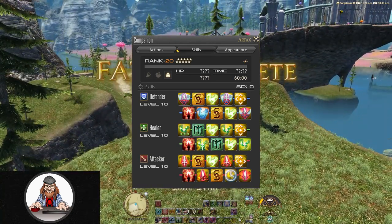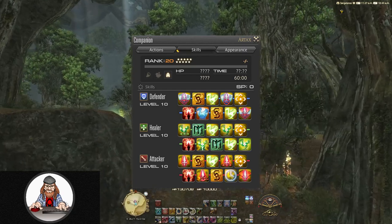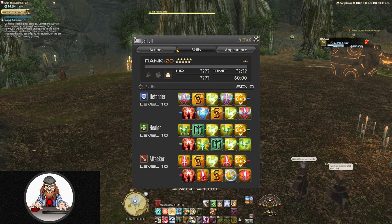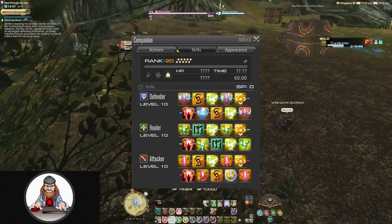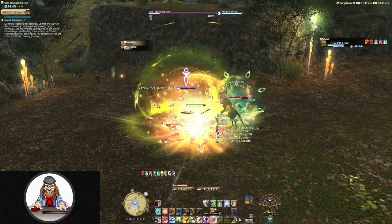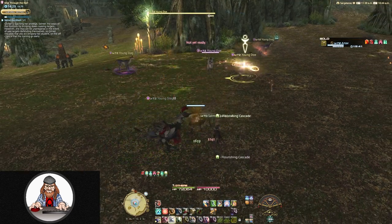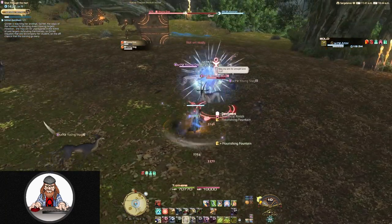Personally, I start in the healer line and try to get at least Chocobo Cure unlocked before moving on to the attacker line — that way, when my chocobo is in Free Stance, he can keep me healed up fairly well while also helping DPS enemies down. It's completely up to you how you unlock your skills to complement your play style. There's no need to worry about order either — you'll gain enough skill points to unlock all 30 skills by max rank, and you can reset those points at any time by feeding your chocobo a Reagent Pepper, purchasable from your grand company for 48,000 company seals.